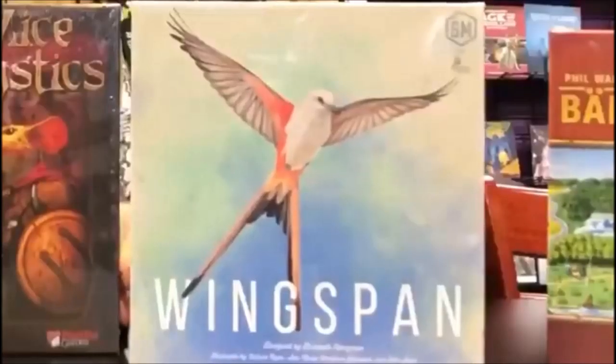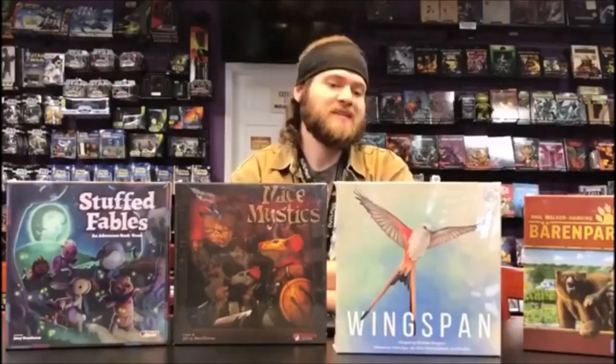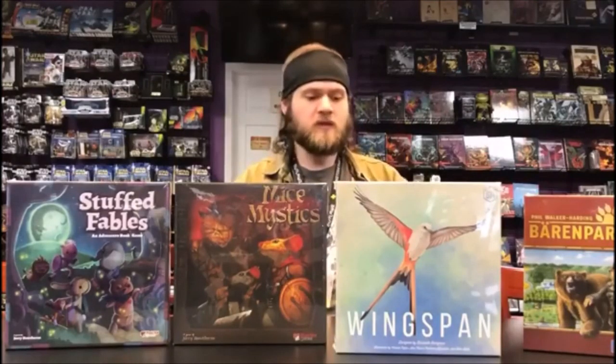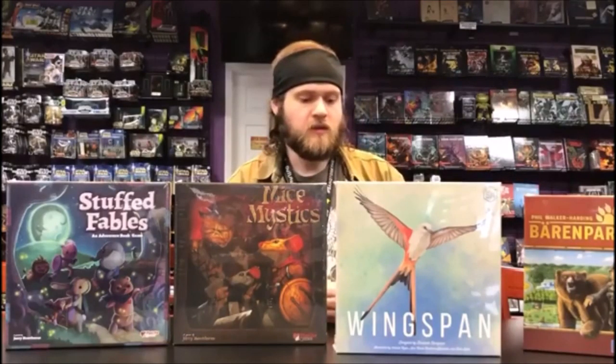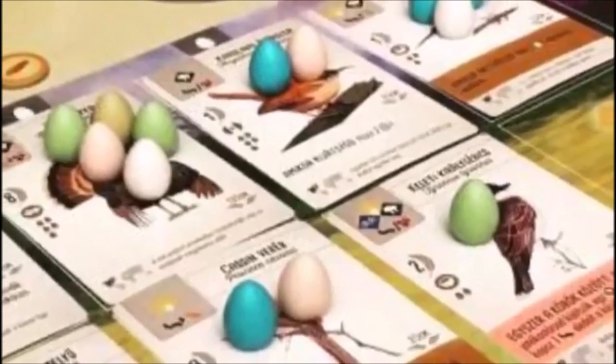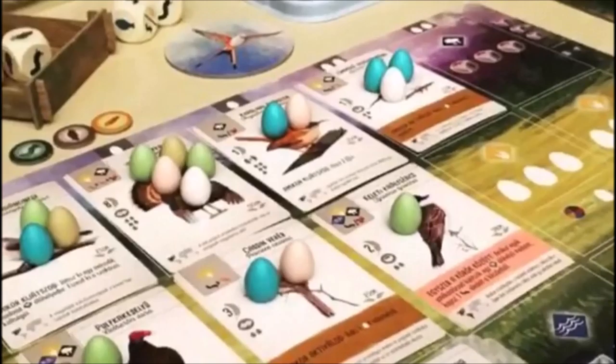Shifting focus, we also have Wingspan from Stonemaier Games — it's been a hot ticket item and a little bit hard to find, but it's a fantastic game with beautifully illustrated, fantastic artwork. Wingspan is a game in which you are building aviaries or bird sanctuaries. You're playing as ornithologists and bird watchers. Each player is given a player board divided into different areas — woodlands, grasslands, and swamps — each with different birds suited to those terrain types.